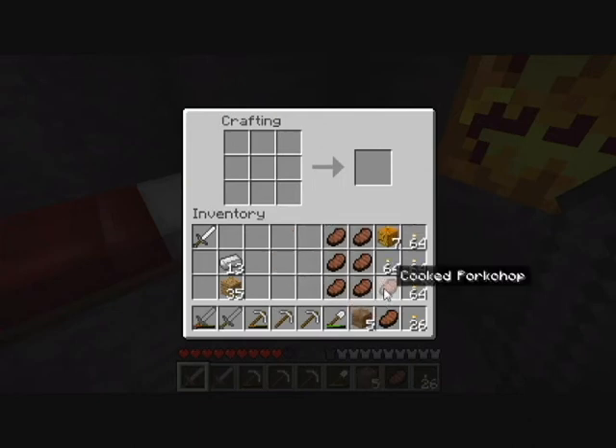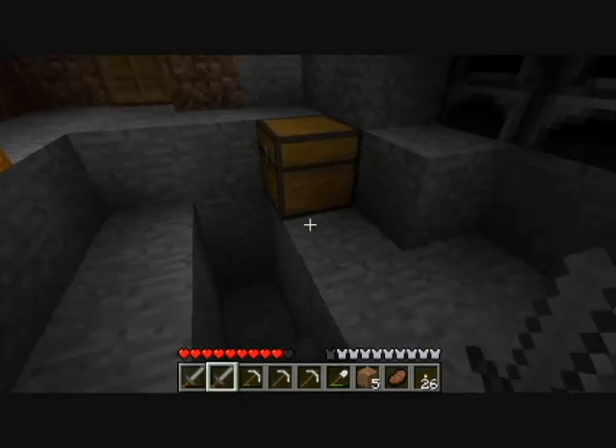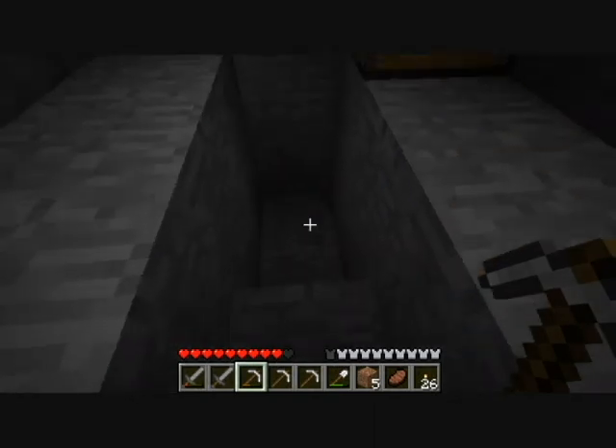Put our jack-o-lanterns over here. Hang on to the wood, hang on to the iron ingots, hang on to the sword. All right, so next time — next part — we'll begin digging our shaft.